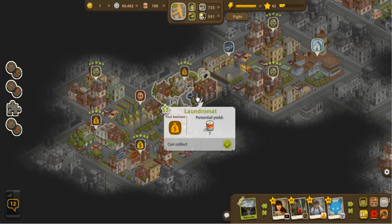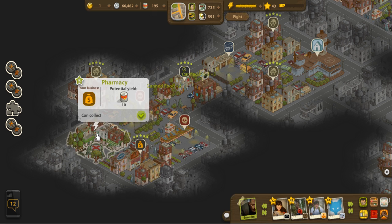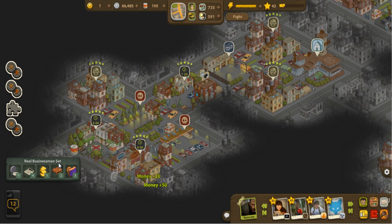You can see them blinking right now because when you rebuild shops, they'll eventually yield cans of food, money, and even energy. We'll go ahead and grab some cans and such.